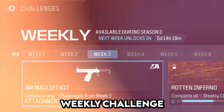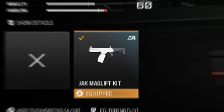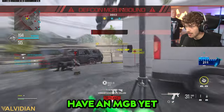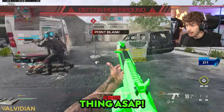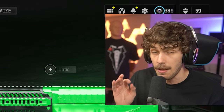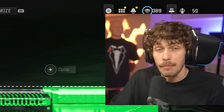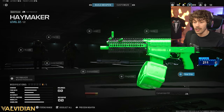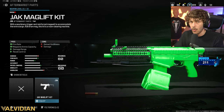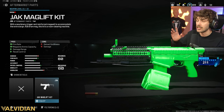The recent update added a new weekly challenge that unlocks the Jag Mag lift kit, which makes the Haymaker full auto. If you don't have an MGB yet, you have to use this thing ASAP. I thought the Bryzen 890 was the best shotgun - no, the Haymaker is now the best shotgun in the game. If you don't have an MGB, go unlock the conversion kit. This thing is insanely broken inside and outside of wars.